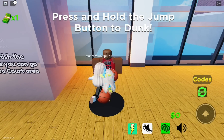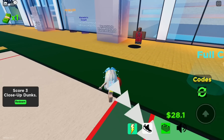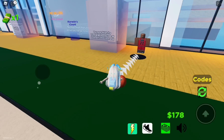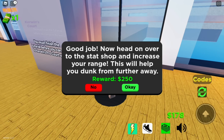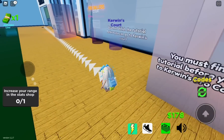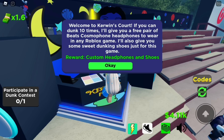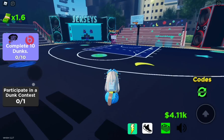Finish the tutorial — you need to do three close-up dunks. After doing it, click Redeem and go where the arrow points. Click OK, then go to Kirwin's Court and talk to the DJ. He will give you a task: do 10 dunks.